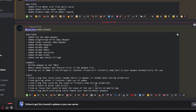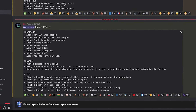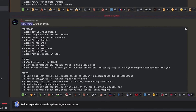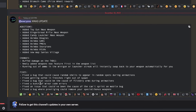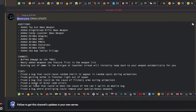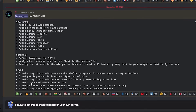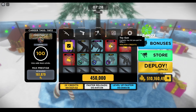Fixed a bug that could cause flickery arms during animations. Fixed a bunch of minor code errors. Fixed an issue that could have been the cause of the can't-sprint-on-mobile bug. Fixed a bug where prestiging could remove your special slash bonus weapons. I prestiged before this update and I didn't lose my OGG — I just had to buy it back, but it was for free.